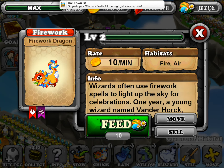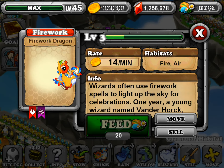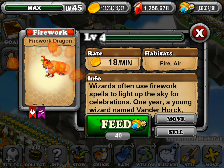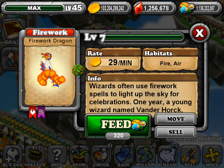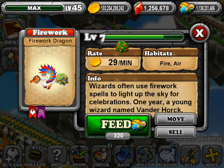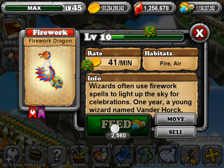I'll show you the evolution. At level 2, you get 10 coins a minute. Level 3, you get 14. There's the second stage of the Firework Dragon — kind of cool. At level 5, it gets 22 a minute, then 25. And there's the last stage of the Firework Dragon. That's what it looks like fully grown.